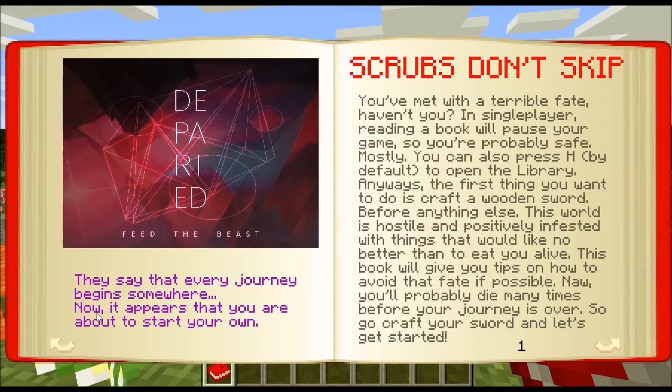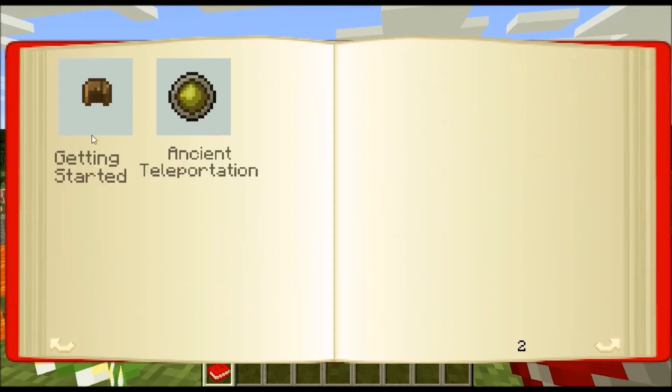They say that every journey begins somewhere and now it appears that you are about to start your own. You've met with a terrible fate, haven't you? In single player, reading a book will pause your game so you're probably safe — mostly. You can also press H by default to open a library. Always the first thing you want to do is craft a wooden sword before anything else. This world is hostile and positively infested with things that would like no better than to eat you alive. Well that's awesome.